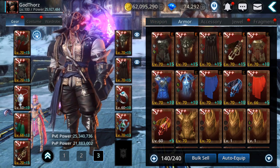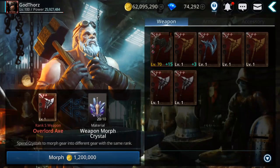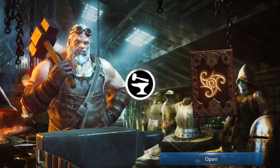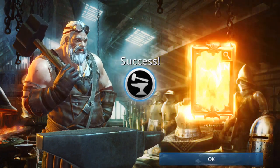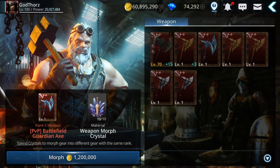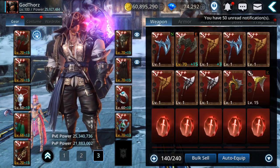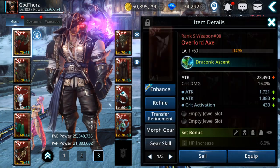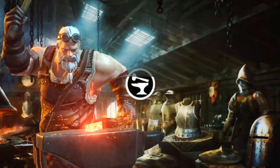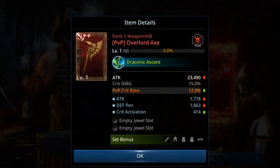Weapon — the weapon I need to morph. So I'm gonna morph this. I have two tries, let's see the first one. I don't expect anything, I'm just having fun. Here we go — oh, PvP Battlefield! This is how many times I got the PvP Battlefield, that is crazy. Should I try again? I have again PvP Battlefield. Let's try another one on the Overload — last try guys. And we will get... okay, Overlord PvP.